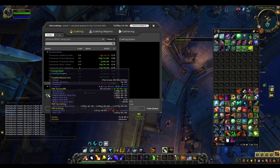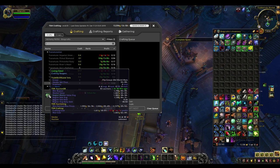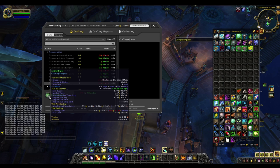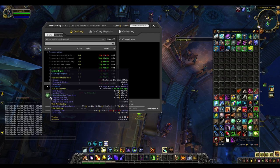Another thing you should always be doing is the living steel transmute. If you've got transmutation mastery, you turn six trillium bars into a living steel. Even if it says you're going to be making a small loss on your server, it's probably still worth doing because you can proc and get four or five living steel bars, making a huge profit. Do this on all of your alchemists. To get transmutation mastery, get to 300 out of 300 in vanilla alchemy, then choose the transmutation mastery quest — whenever you transmute you'll have a chance of proccing more than one.